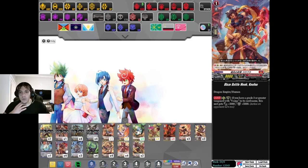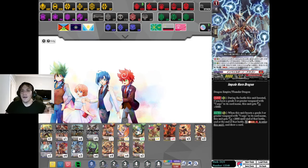Another new unit - this one I don't really like, but we're trying it out for now. If you have a Grade 3 or Greater Vanguard with Varga in its name, this unit gets 5,000 power and 5,000 shield. So if you block with its 10k shield, it's either a 13k booster or attacker - not bad. There is a Keter Sanctuary equivalent which is actually better than this, but this isn't bad.